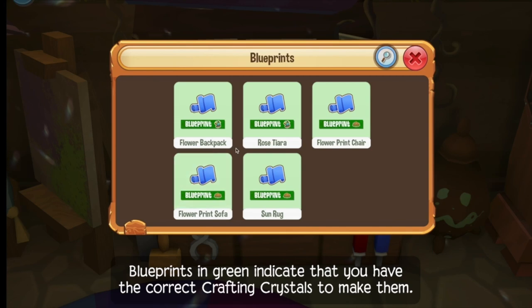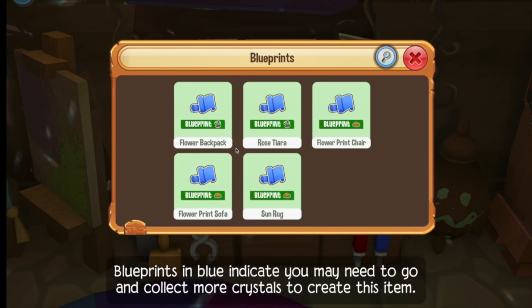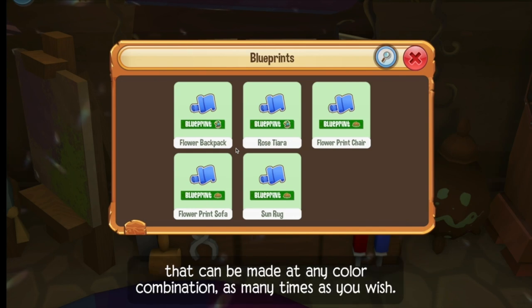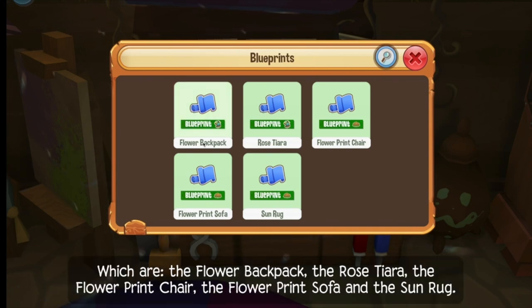Blueprints in green indicate that you have the correct crafted crystals to make them. Blueprints in blue indicate you may need to go and collect more crystals to create this item. There are five prominent blueprints that can be made in any color combination as many times as you wish, which are the flower backpack, the rose tiara, the flower print chair, the flower print sofa, and the sun rug.